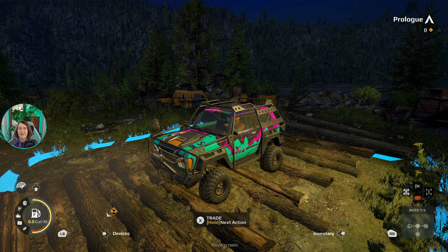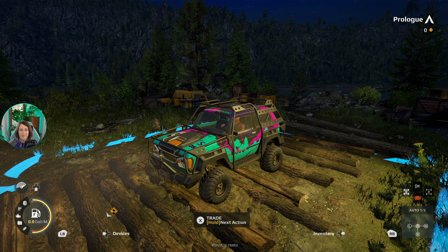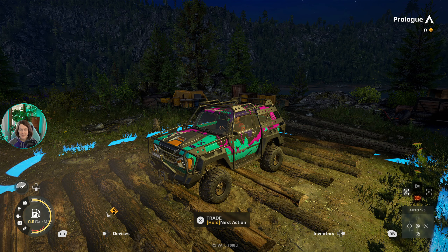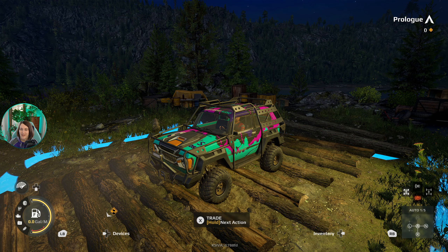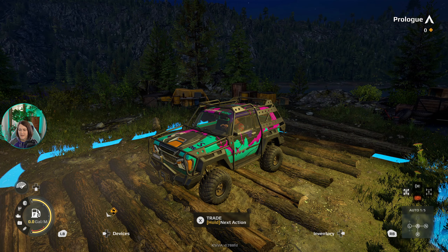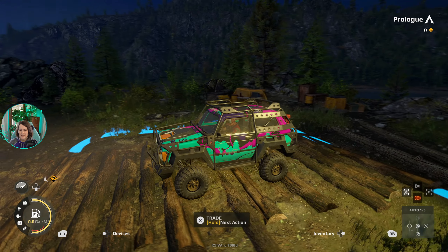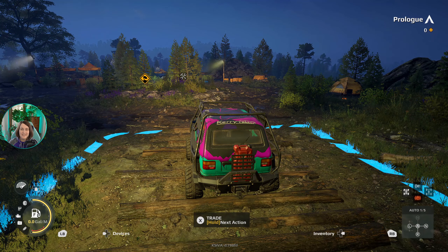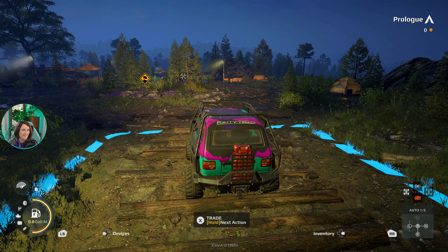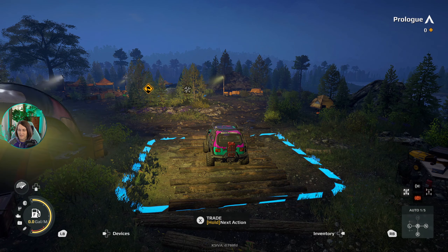Hello everybody and welcome back to Expeditions. Today we begin on the Carpathians map — we finished up Little Colorado, and I decided for a change of scenery. Instead of the desert, we're going with a lovely luscious woodland. We've got our Don 71 freshly souped up — we got the roll cage, we got a lift kit on her, and we are ready to embark on an adventure. This is actually the beginning prologue, so we're just going to explore the area today with some relaxing Expeditions gameplay.